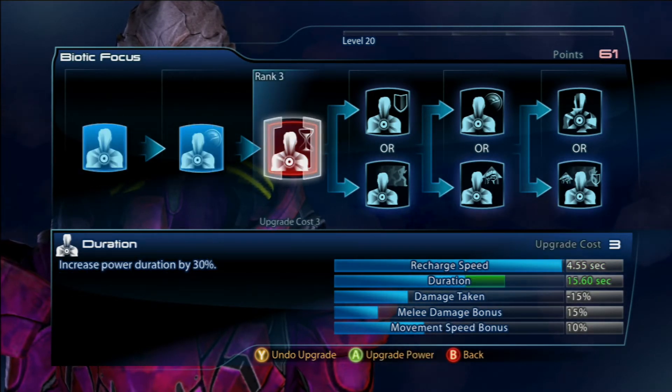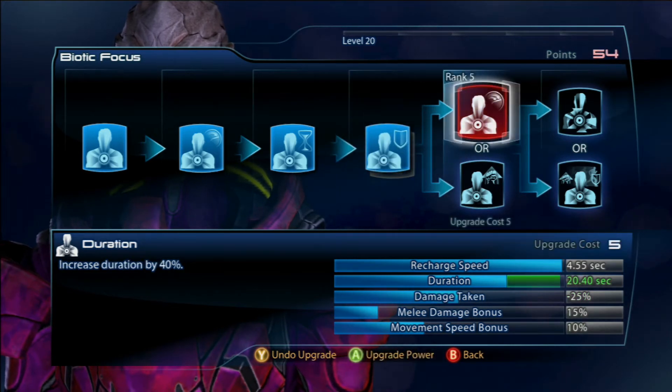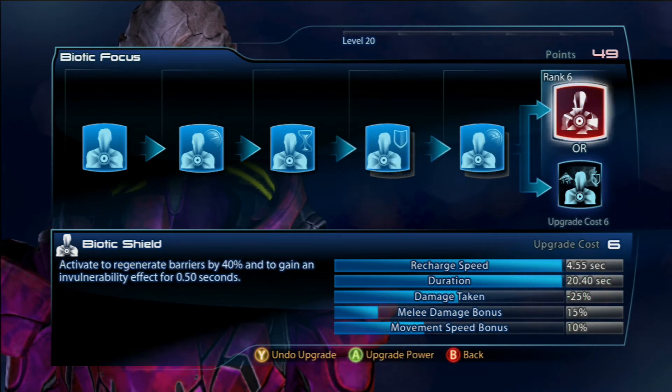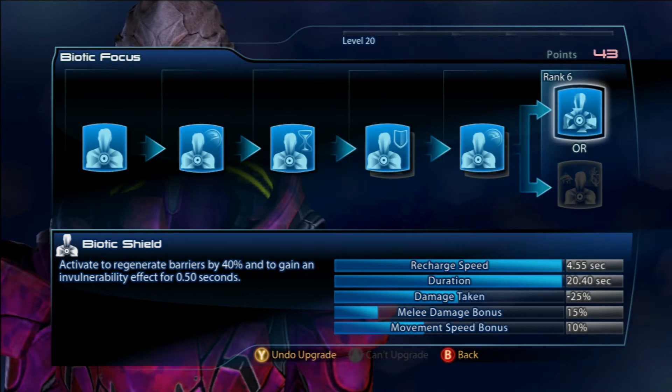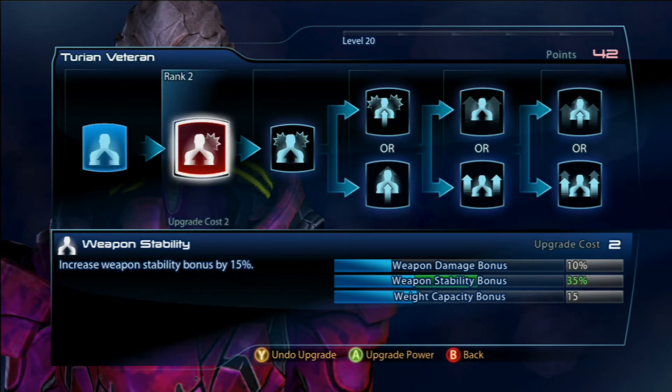For Biotic Focus at rank 4 I go for damage taken. Rank 5 increased duration, and for rank 6 which is most important I go for the Biotic Shield, which gives you the invulnerability effect for half a second and increases your shields by 40% at the press of a button.